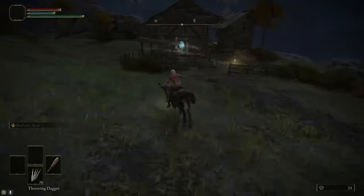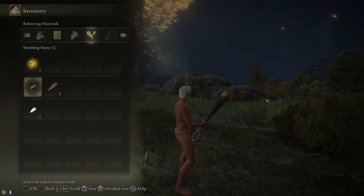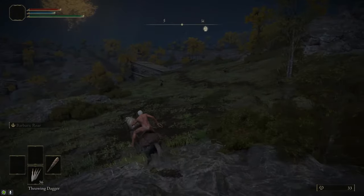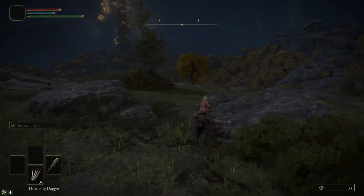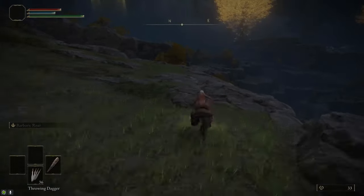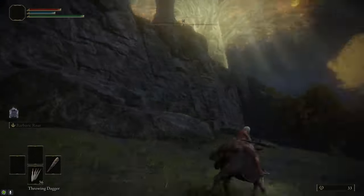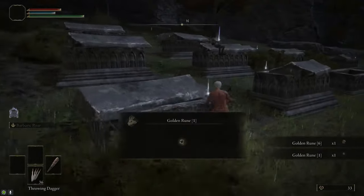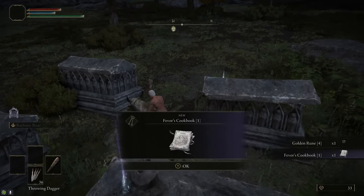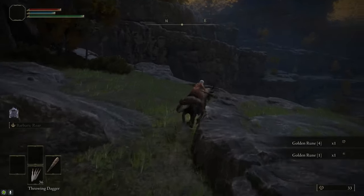Just to the northeast of that Ruin is the Artist Shack, where we're going to grab another Smithing Stone 1. There's also a Site of Grace here. So we have 11 Smithing Stone 1s at this point — we need one more to upgrade the Club to plus 3. We're going to stop by a graveyard where we grab a bunch of golden runes, and also a crafting book which gives us the recipe for sleep pots, which we're going to need to kill the Godskin Noble.